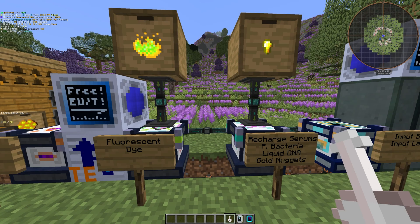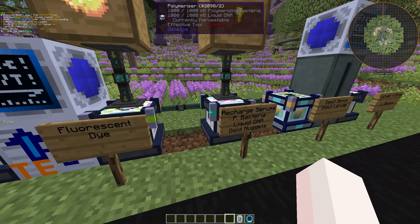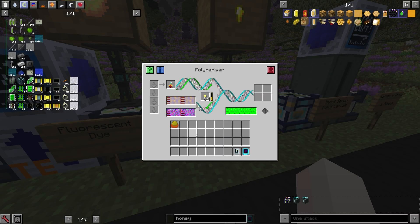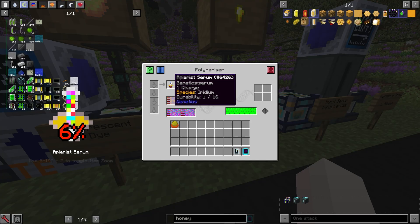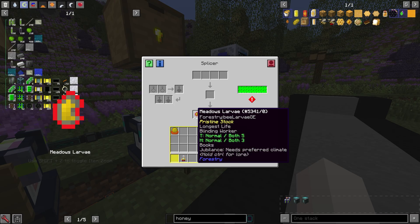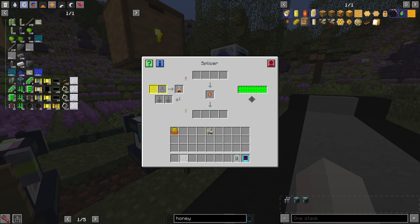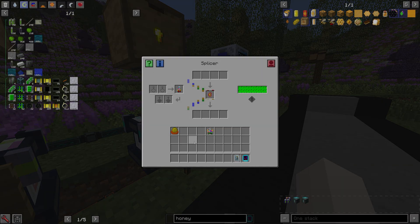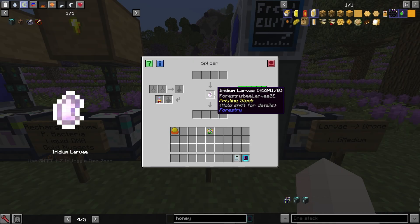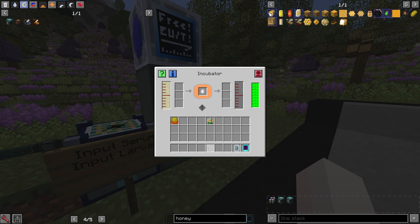Once the iridium drones are finished sequencing inside the sequencer loop, all you have to do is take the gene database with the empty serum vial and select the iridium species. From there, just put it in the polymerizer to give it one charge. Once it has a charge, take it out and put it inside the splicer with the perfectly modified meadows larvae. As you can see, this one has longest life, blinding worker, and so on. Put that in there with the apiary serum and it'll slowly start injecting it to change its species. Once you finish injecting the species genome inside the larvae, just take it out and put it inside the incubator to turn it into an actual drone — like so.